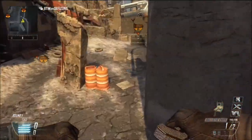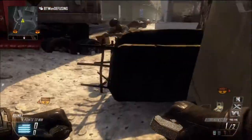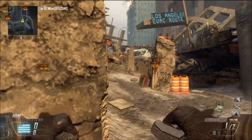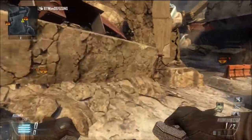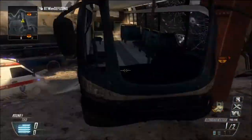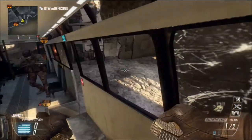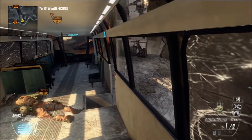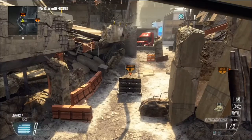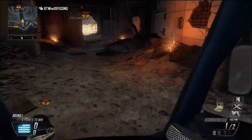I don't think there's much more, maybe right here between these two objects — but you'd have to have Turtle Beaches with the volume turned up really loud. You could also try some creative moving ninja defuses: if you see them come through there, you can follow them and go for the ninja defuse. It's all about creativity.